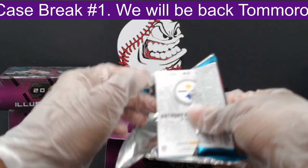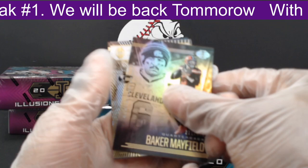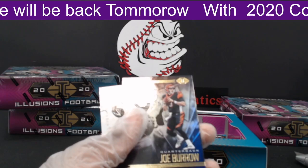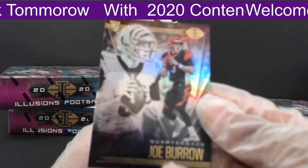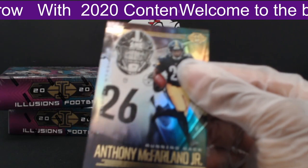Seventh pack. First, a Christian McCaffrey off to the Panthers. Then a Baker Mayfield out to the Browns, and a Living Legends Brian Dawkins insert. Then a base Joe Burrow — a nice short print Burrow out to the Bengals. Another Bengals hit for Brian B — you're getting some nice hits, man. Two Joe Burrows! Lastly, Anthony McFarlane Jr. out to the Steelers.